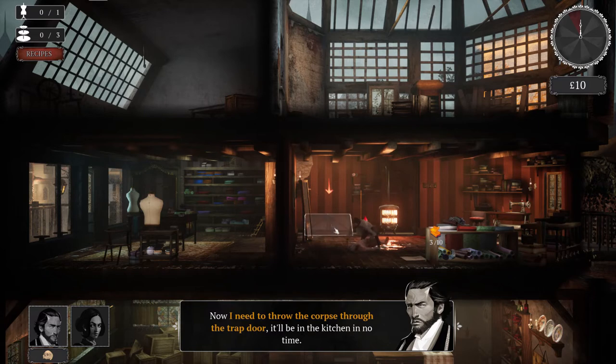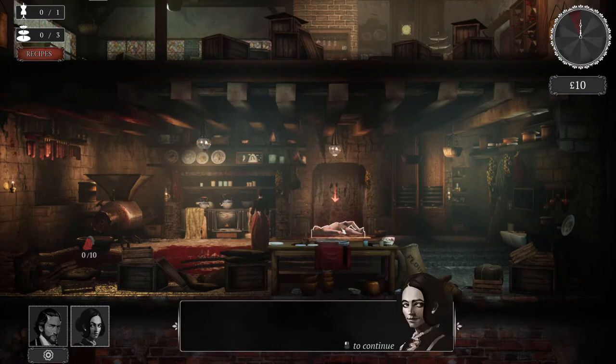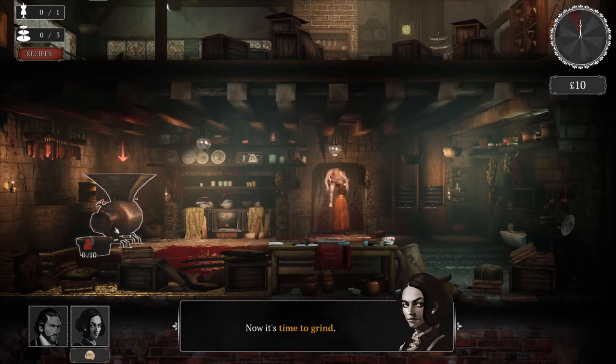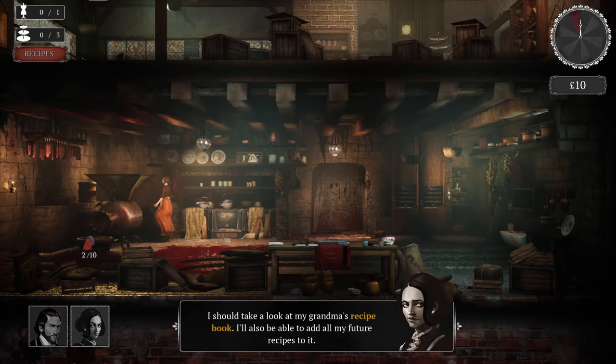The gameplay loop is absolutely easy to learn, but it can be difficult to master. To put it simply, it goes like this: Percival murders a client, steals their clothes, and throws his body down to Hildred. Hildred will then take said body, process it into meat, and use it to cook some recipes. And I think my favorite thing about this game, in addition to its addicting gameplay loop, is just how well done the animations are — not only well done, but gruesome. And they just tend to get more and more gruesome the more you go. I think it's freaking awesome.